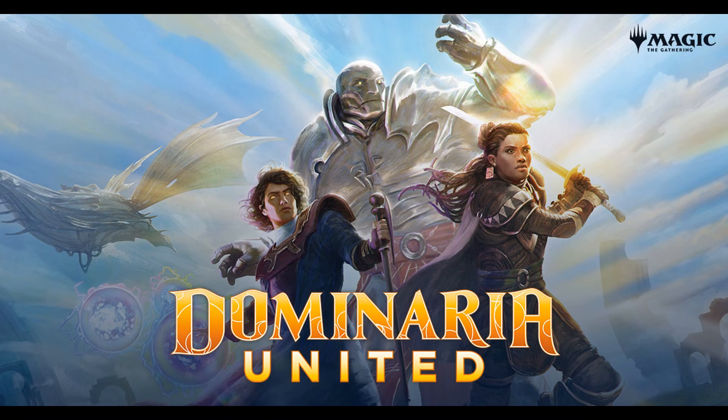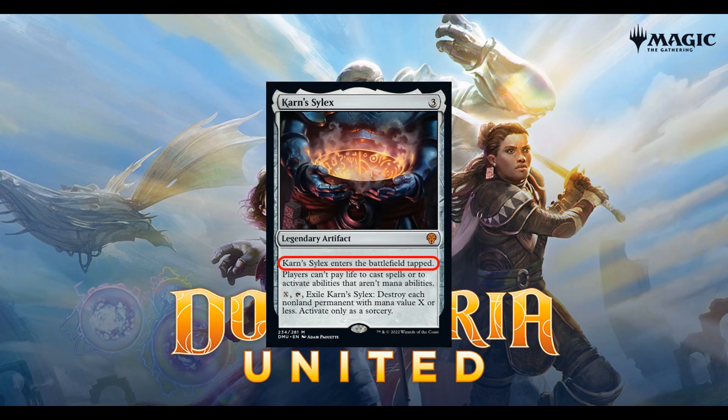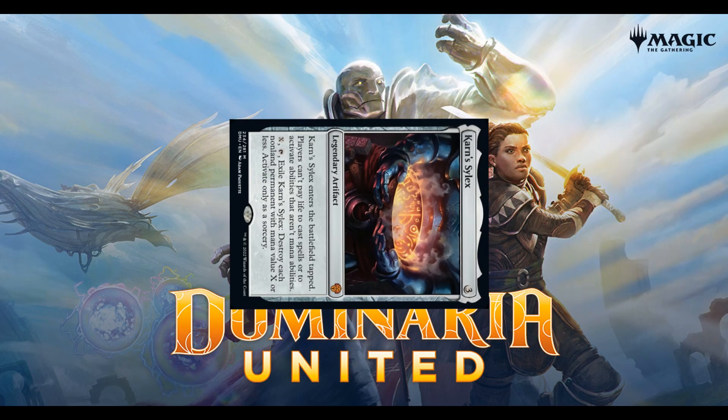With the release of Dominaria United, we have a few synergistic cards. Let's go with Karn Silex. It enters the battlefield tapped — how are we going to stop this from coming in tapped? We are not.